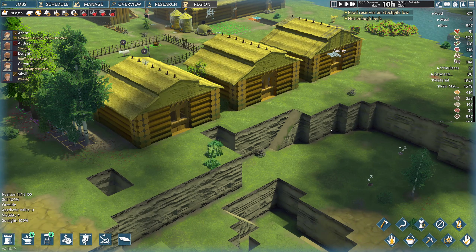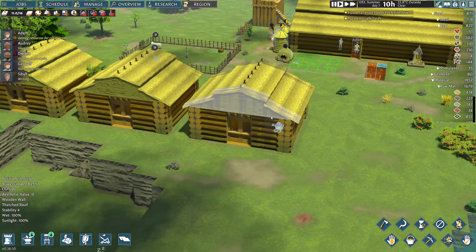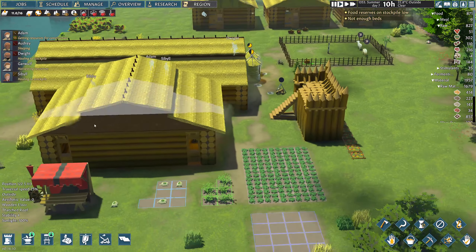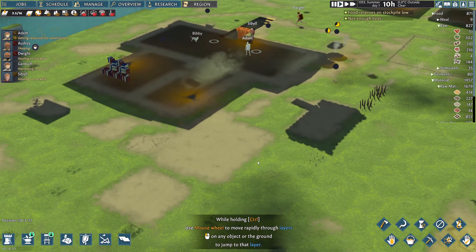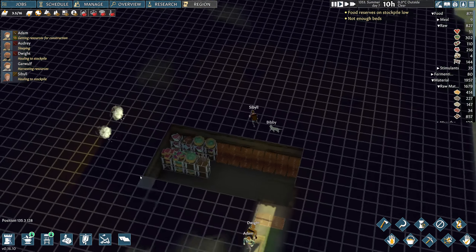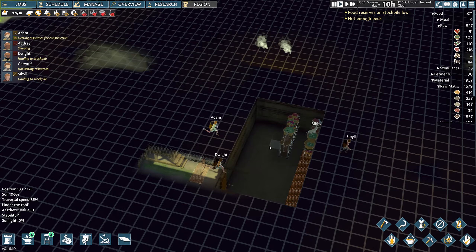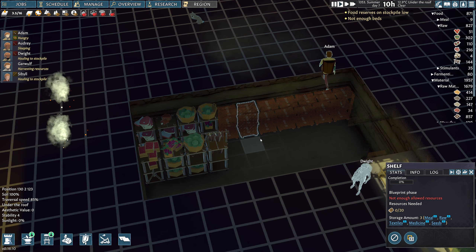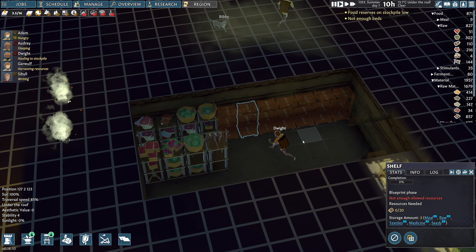Welcome back to Going Medieval - this is Lonzi's Liberators. In the last episode, we got up to three of these, Dwight joined us and we now have five colonists. We built an underground store and started putting food down in there. We made a few mistakes with our buildings but we learned from that, and we're going to be building a few more here as well.